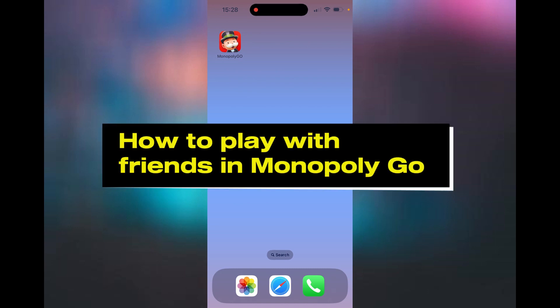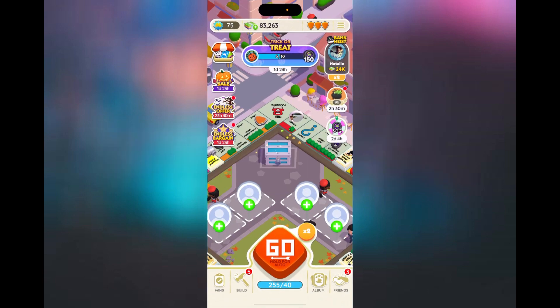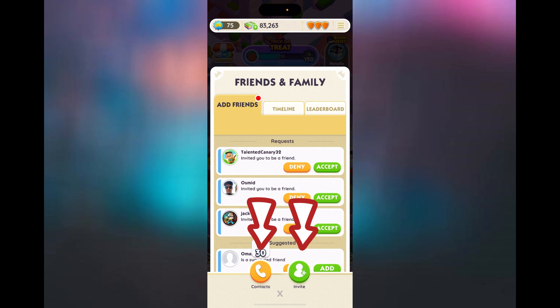Hey everyone and welcome to this video showing you how to play with friends in Monopoly Go. We're going to start by opening the app. If you want to add friends, press the bottom right hand corner of the screen where it says friends — it shows you there are two ways that you can add your friends.